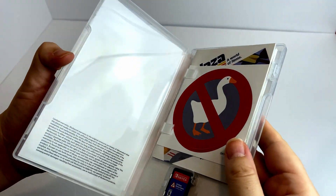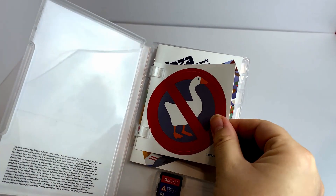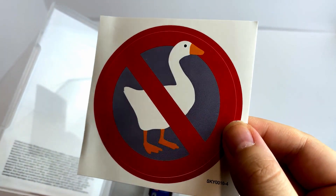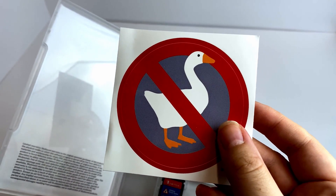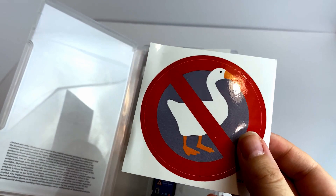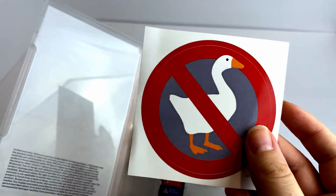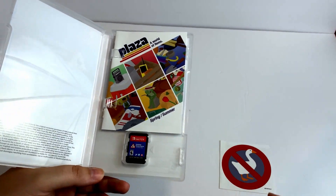One thing I love about some of these indie releases — they come with extra goodies. First off, we've got a No Goose sticker, and I kind of have a love-hate relationship with stickers like this because I want to stick them on something, but I also don't because this is an awesome collector's item. I kind of want to keep it, but also I want to put this on my car, on my window. I want to put this everywhere. So I still don't know what I'm going to do with this.